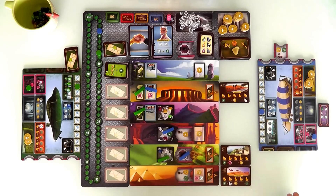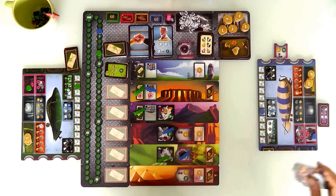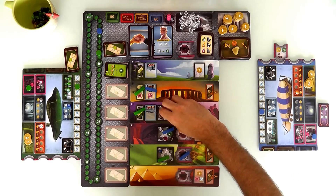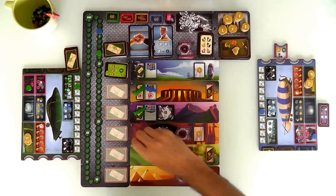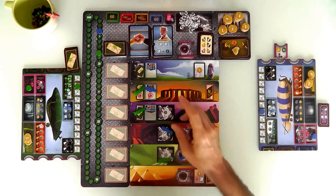And that was the first round of the game. At the end of the round, we set up for the second round. Every expedition we didn't go on is out of the game; every upgrade we didn't get is out of the game; all the gems we didn't buy go back in the bag — or in our case, the chicken cup. Any missions we didn't take are out of the game. Basically, you set up for an entirely new round.